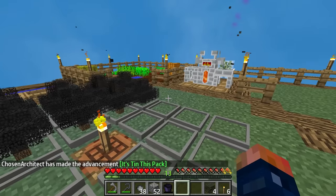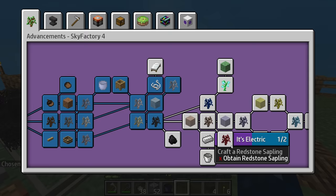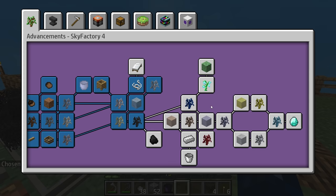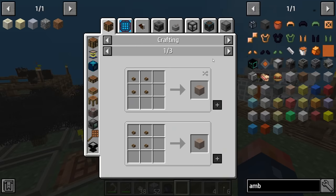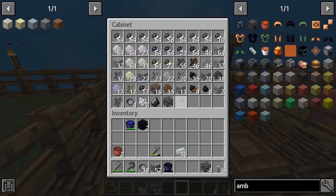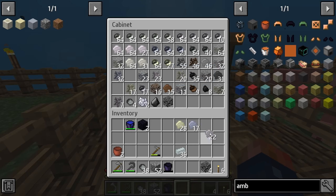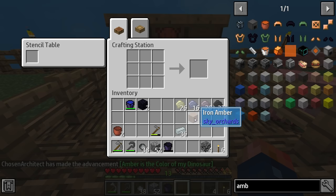We are going to make two of these and then grow them so we can get the saplings. Moving on to the other saplings — we have iron, lead, gold, and silver. All of which are pretty easy. If we take a look at iron amber, it's only going to require coal, sand, gravel, and clay. Sand, clay, gravel, and coal — that's all it takes to make some iron amber. And we've got iron amber.